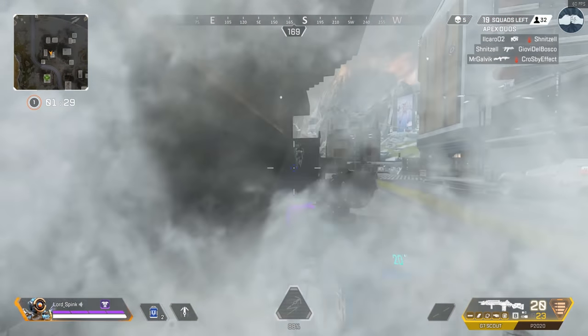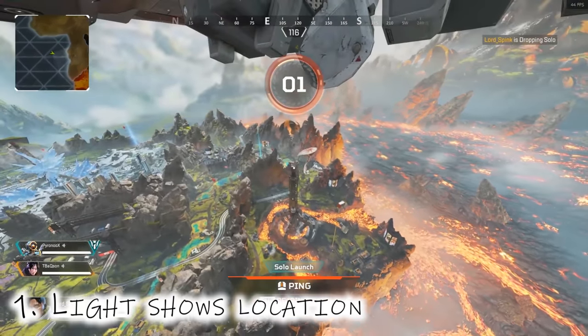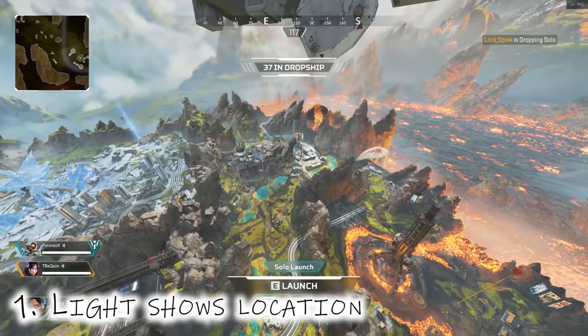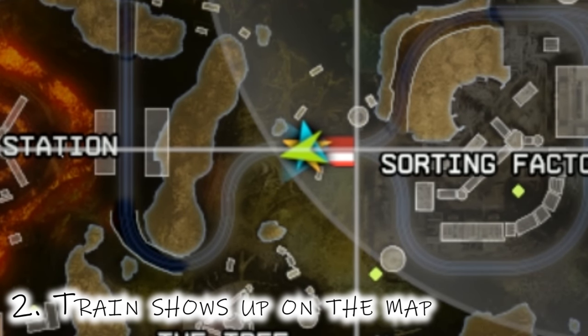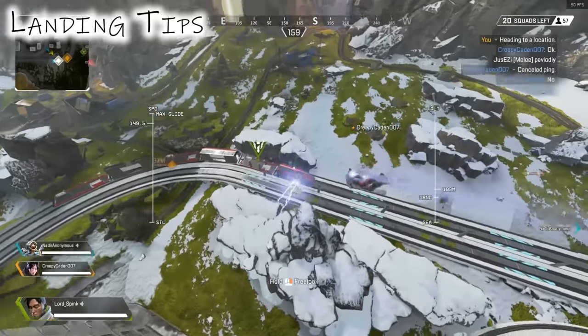Starting off with the most basic: there's a light that shines up into the sky that follows the train, so you can basically see it anywhere on the map. It's a bit like the mystery box from Black Ops Zombies that shines straight up. You can also see it on the mini map and the main map when you bring it up, so you'll be able to see it at all times no matter where you are.